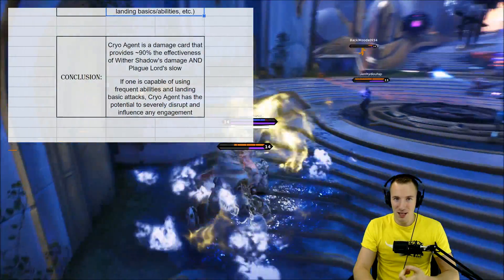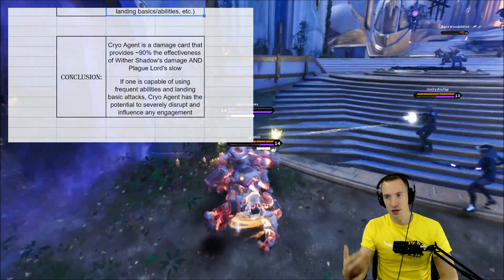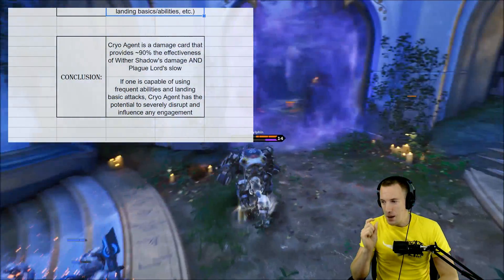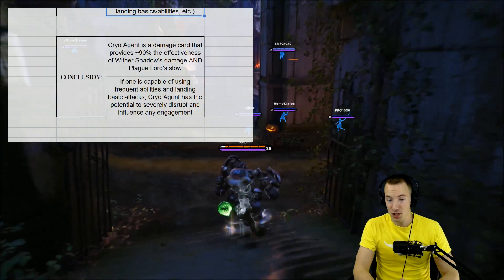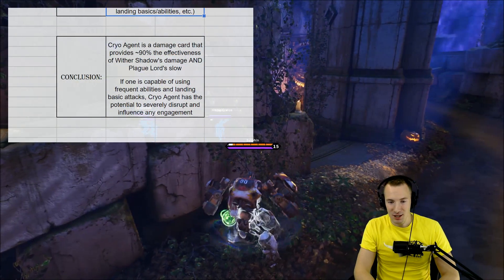I don't really have to explain why this is good on Shinbi or Crunch — they just use abilities all the time, literally all the time. And they could really, really use this. Shinbi is probably the best hero to use Cryo Agent.